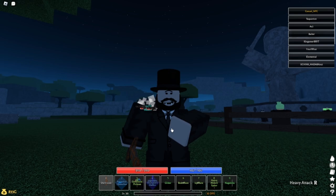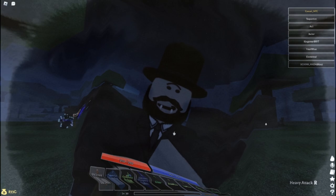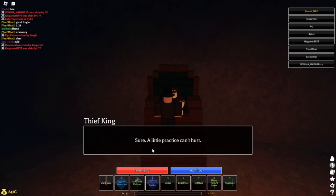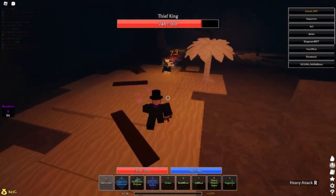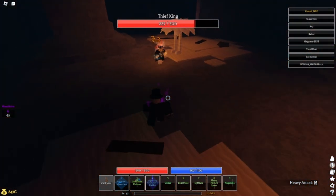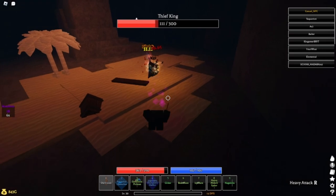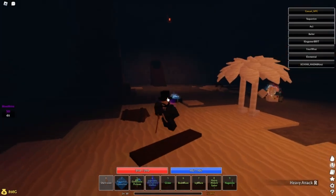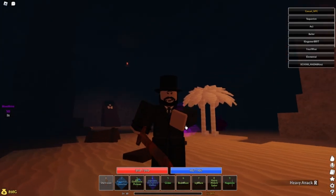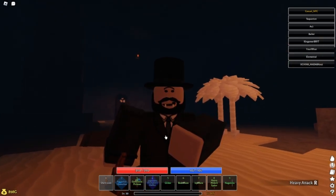I'm gonna go to a few bosses and show you what this sword is made of. First let's do the Thief King, because that's obviously the easiest boss in the game. We just hit a full combo and we did around 100 damage — not bad for what this sword is, it's really good actually. And he's dead. The Thief King is one of the easier bosses, so it doesn't really show the true strength of this old sword build.